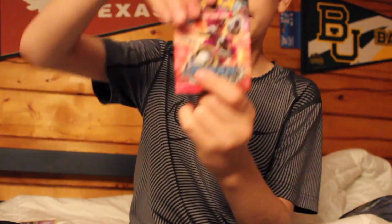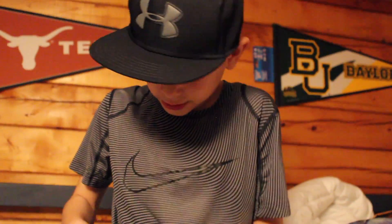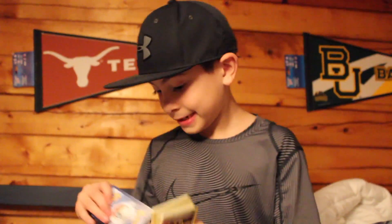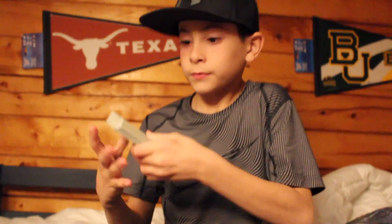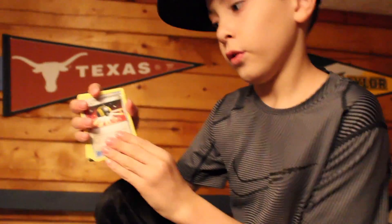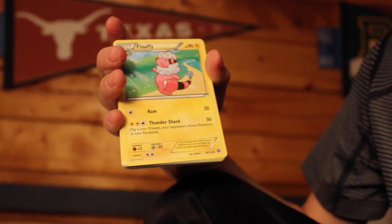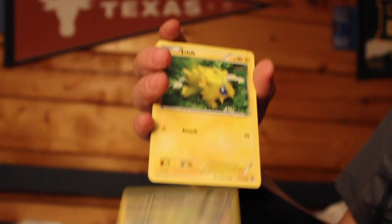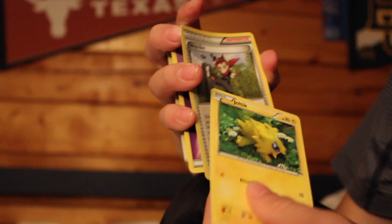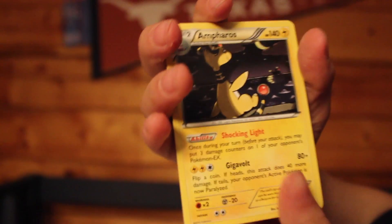Now we are going to open the steam theme deck. There are a lot of cards in it, along with some energies. We have an Ultra Ball, Energy Retrieval, Drifloon — he's really cool — Flaaffy, Energy, Apalm, Joltik, Shauna, Litwick, and Empoleon.